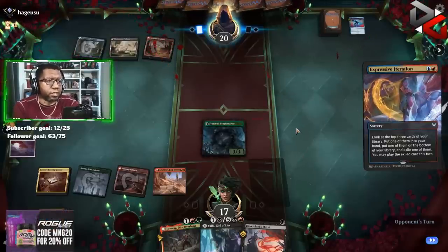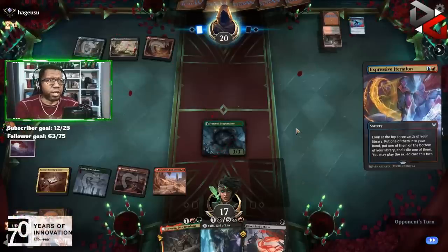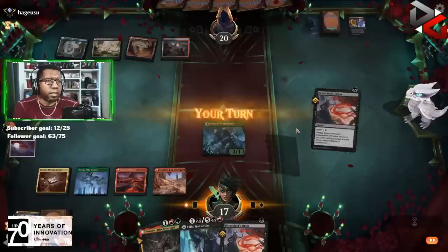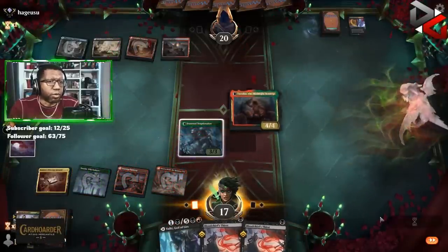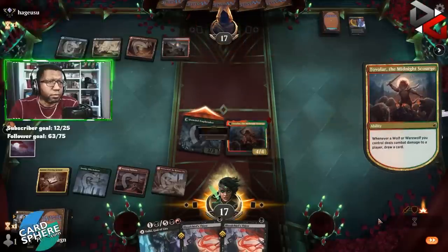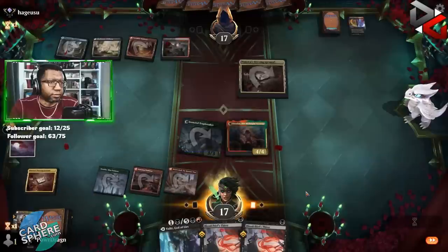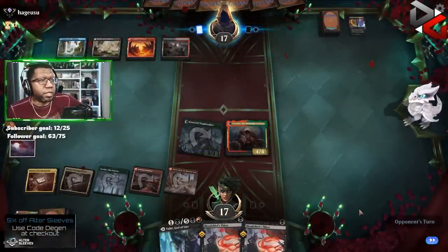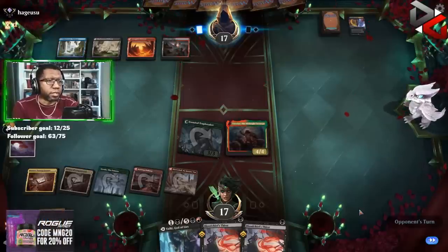There's a chance we could get Tovalar through, but we'd probably like to see them play a tapped land to make that a little easier — and they're not going to do that for us. But they didn't have the removal last time, so I'm going to assume they don't have it this time. They don't. Now Meathook could very well still be a thing, and if it is it is, but they'd have to Meathook for four.